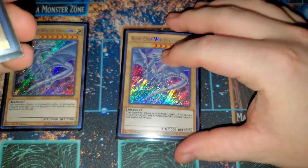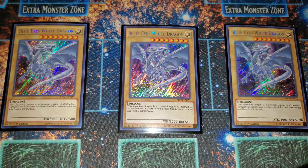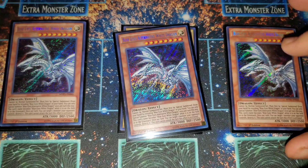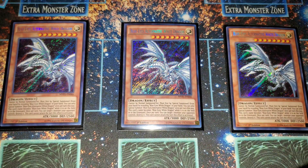Of course we are rocking three Blue Eyes White Dragons. This is the card you want to search constantly, ditch to the grave, all sorts — it just facilitates your combos so much easier. Three Blue Eyes Alternative as well — you want to get this card to your hand because it's a free level eight on the field, which helps with your rank eight exceed plays and everything else.